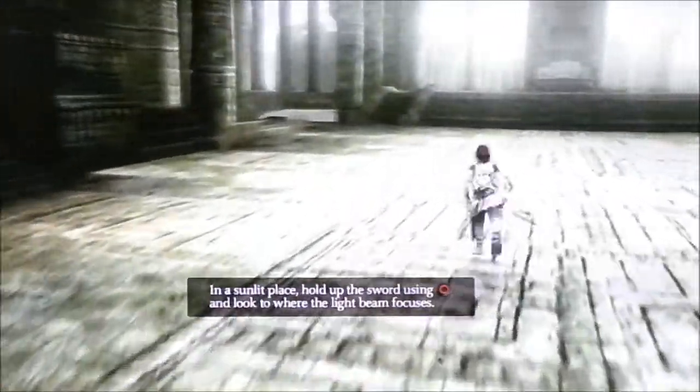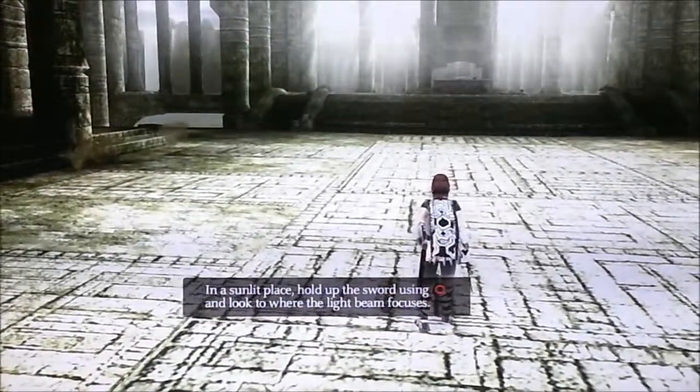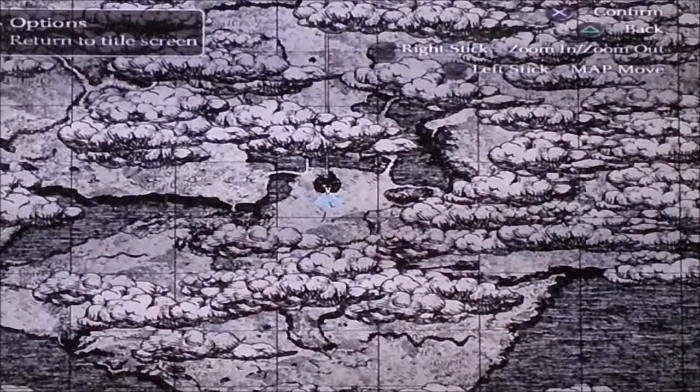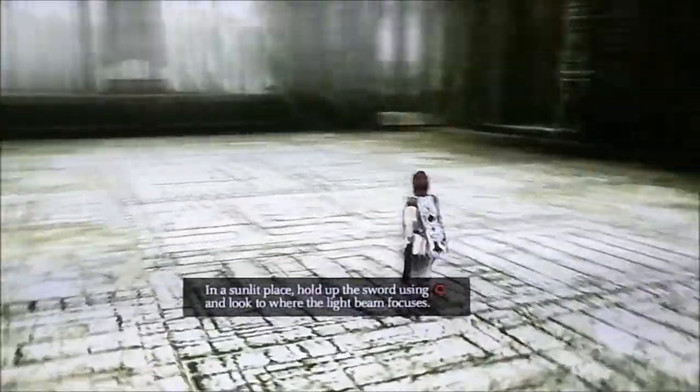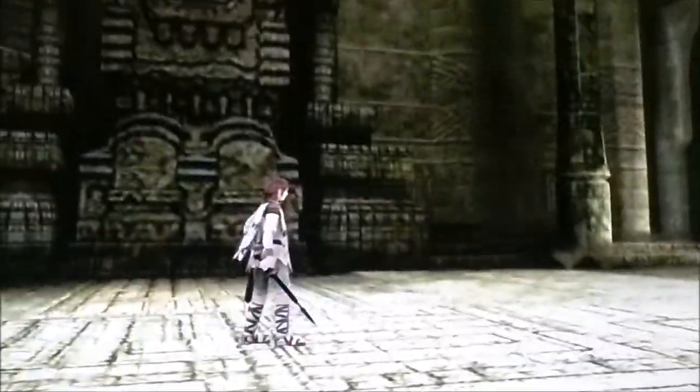Now you don't really get a map here. Well, you do get a map if you press the Start button — you get this map — but it's kind of useless unless you've already been to wherever you're going. It's also the options screen, but it's already set to the way I need it. Oops, pushed the wrong button.